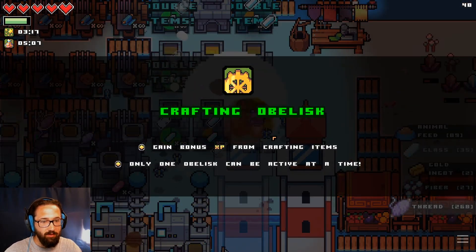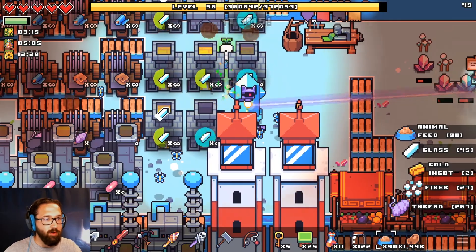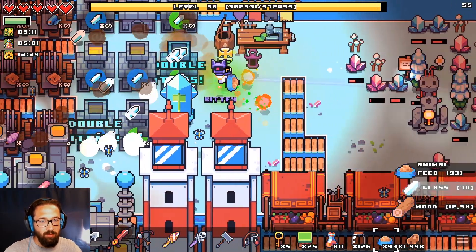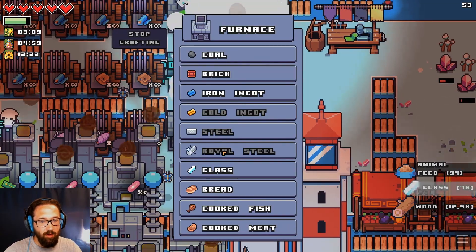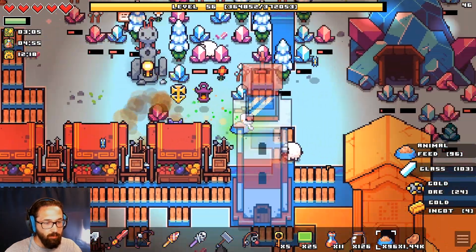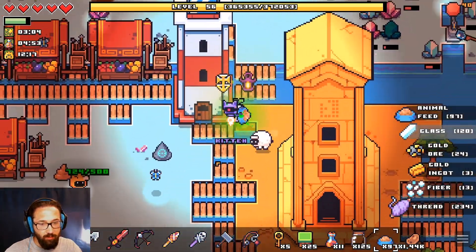Crafting obelisk — I accidentally clicked one. We're gonna level up hopefully relatively quickly. I missed. There I am, over here. Glass, got it. And I figured something else out — I made the windmill so we can try and do some farming stuff.